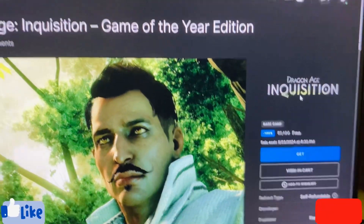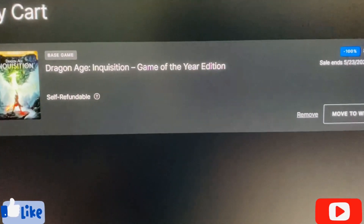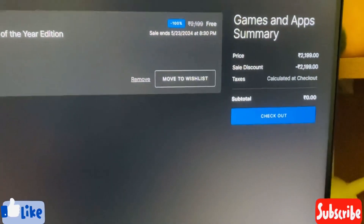There are no add-ons listed since this is the Game of the Year Edition — we'll be getting every add-on inside the game itself. Let's go to the cart: Dragon Age Inquisition Game of the Year Edition, price ₹2199 minus ₹2199 equals 0 rupees.